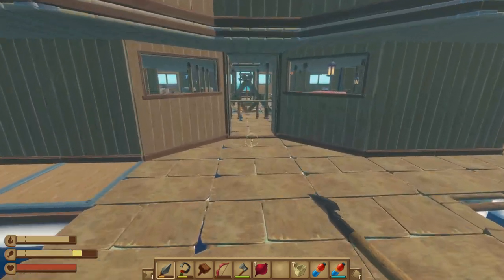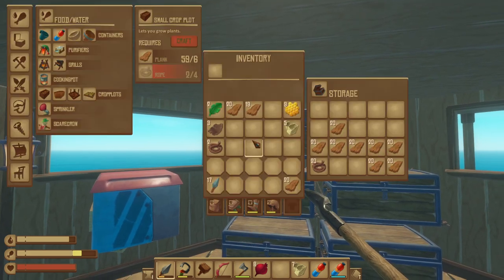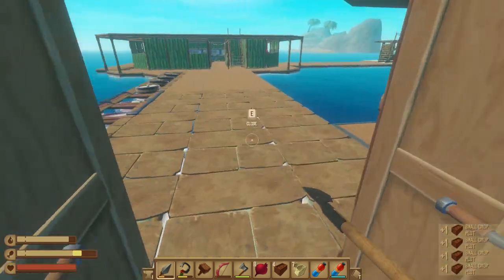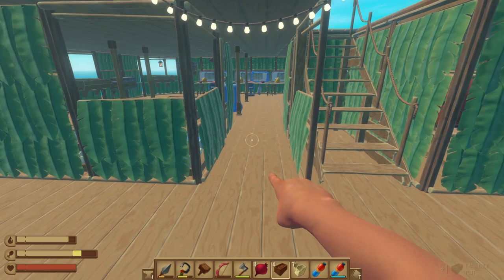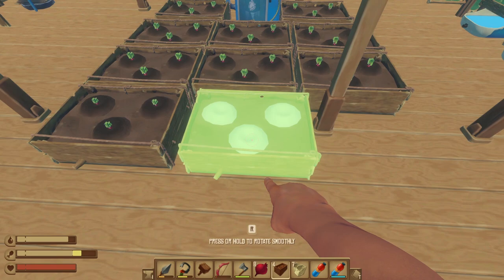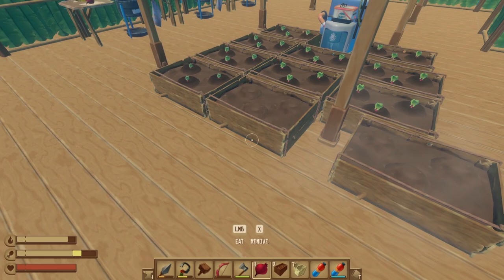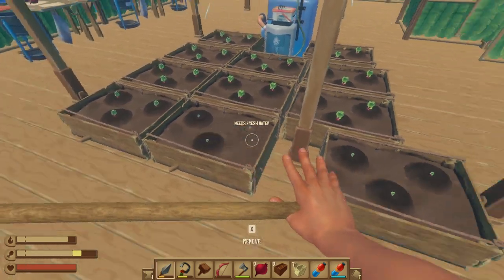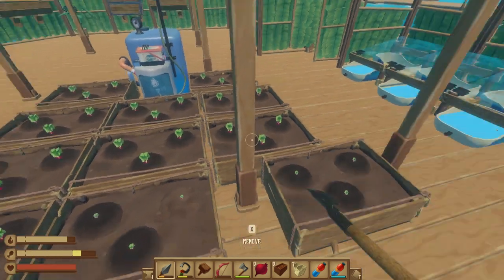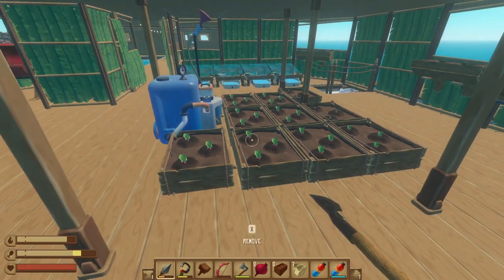Let's go ahead and make some more crop plots. I don't know how many more I'm gonna need but whatever — we'll put one right there. This pole is gonna get in the way but I'll put it there anyway. Beautiful — wow, that thing goes far! Wait, why didn't it get this one? Oh, it got it — okay wow, this thing is dope, I love that.